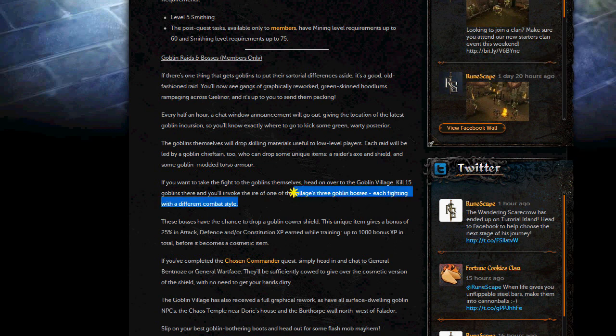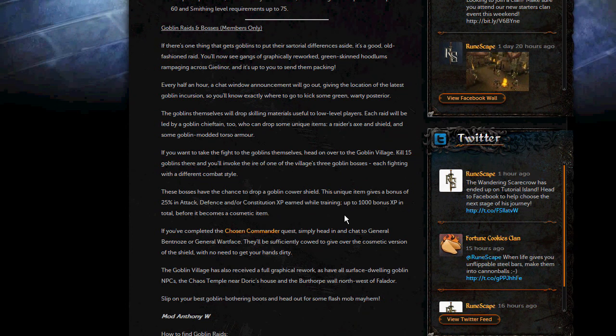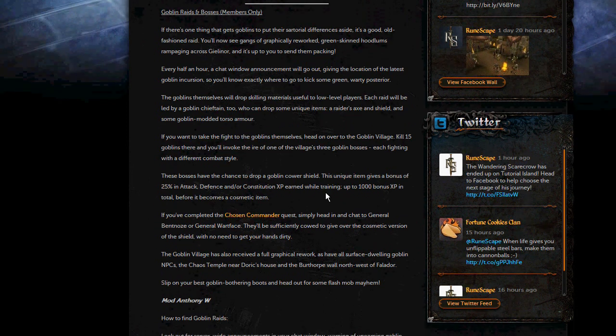They all have a different fighting style so I imagine one will be melee, one will be range, one will be magic. These bosses have a chance to drop a goblin cower shield which gives 25% bonus experience in attack, defence or constitution — that's up to 1000 bonus experience and then it just becomes a cosmetic item. So that's meant for lower level players. If you're new to the game, first of all welcome to RuneScape, and secondly you might want to go and get this item from goblin village which is north of Falador.